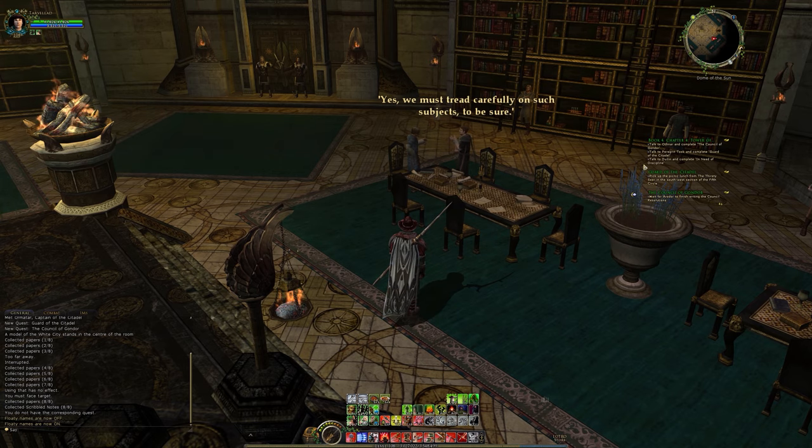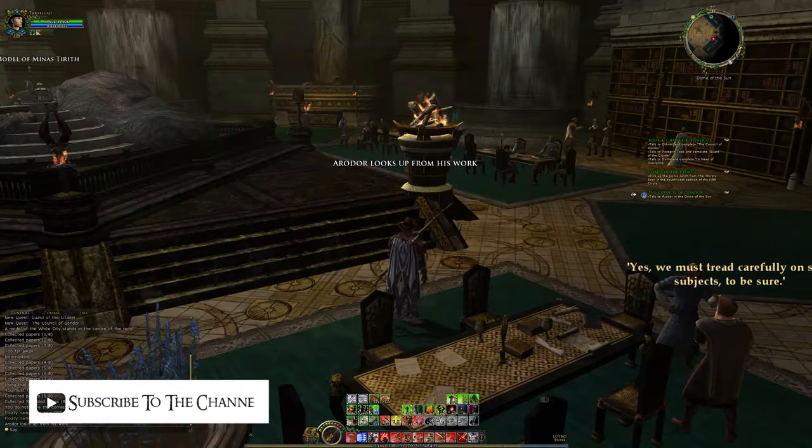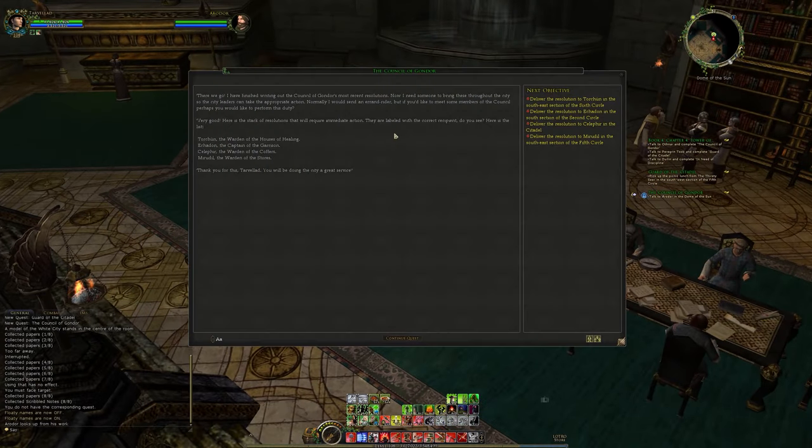I have a feeling it's going to be collect the picnic lunch and then go back up. So we might go do that, then talk to Doolin, then do that. He looks up from his work - hello, I need someone to bring these resolutions throughout the city. Okay - Torsion, Erkodon, Selaphir, and Miradil.